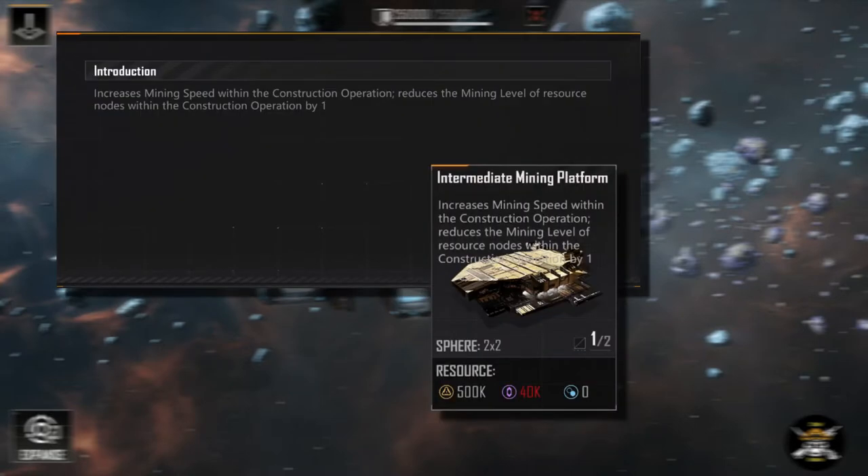For the intermediate mining platform, it slightly increases the mining speed again — different for each and every type of utility vessel you have there. But it also lowers the resource node's level by one. So if you have a level five resource node and you only have medium mining utility vessels, this will lower it so that you can use that medium vessel to get that higher-end ore. That is kind of exceptional — it's a lot better than the basic. However, your vessels still have to fly back to your base, not the outpost, to the base. So location for these mining platforms is key.